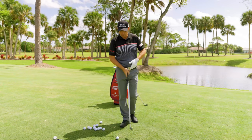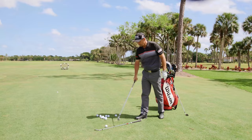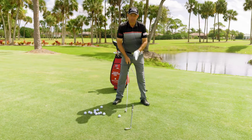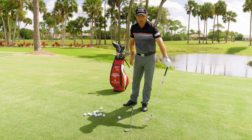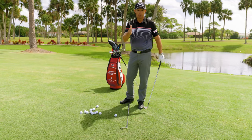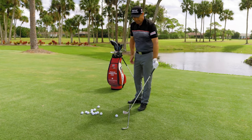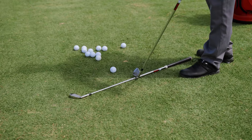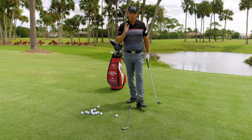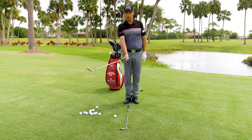All we need to know is path - the direction you're swinging the club - and the face, where that's pointing. Those are the only two parameters that will cause a fade or a draw for normal people. Anytime you swing left of the face angle, it's going to cause a fade - even if the face is shut and you continue left, it's still going to be a fade. Anything right of the face path is going to cause a draw, even if the face is open at impact. For most golfers, just concentrate on the path, because the face kind of reacts to the path.